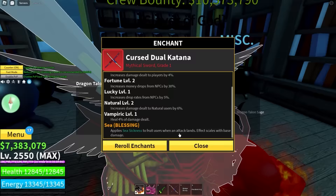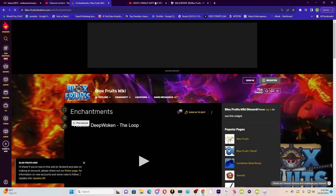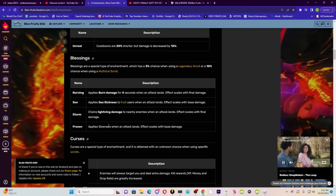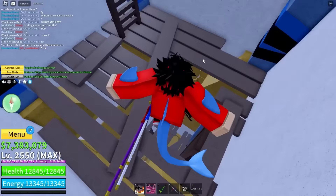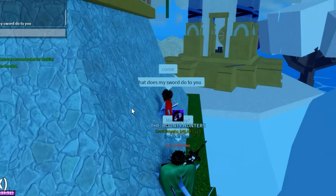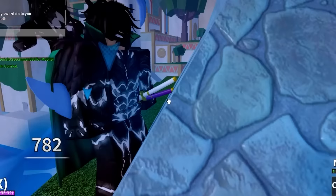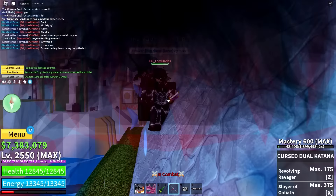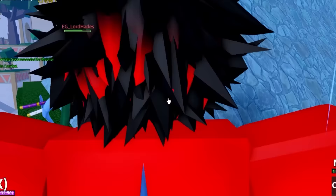We got another blessing: applies seasickness to fruit users. What even is seasickness? Looking it up online — it says any time you fight a fruit user you apply seasickness. Let's go find someone to test it on. He has blue arrows around him and says it shows an arrow coming down his body. He said it slows down his movement.